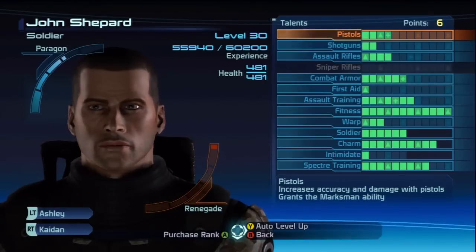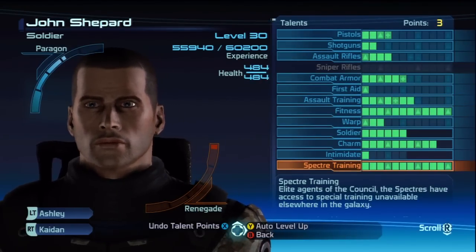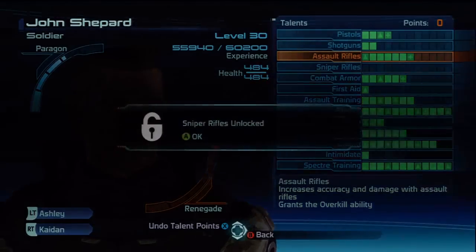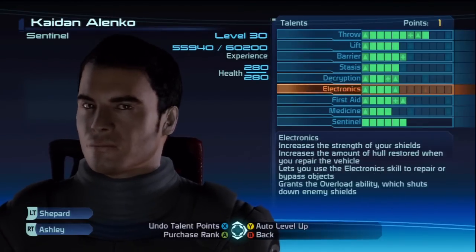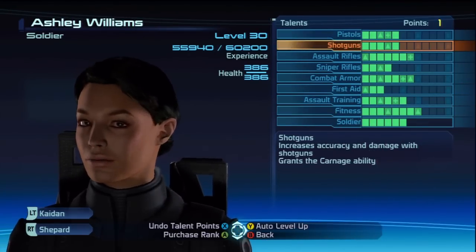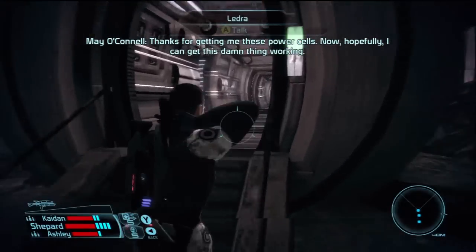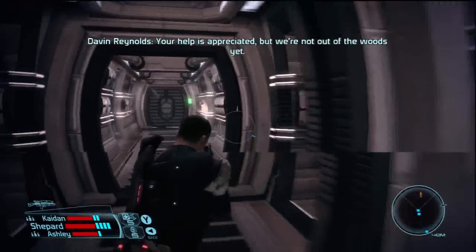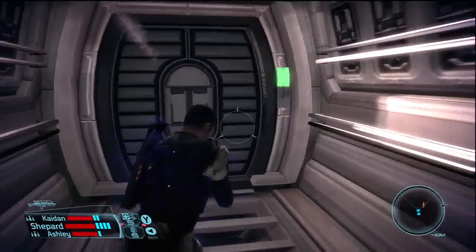You have to go to Exogeni Headquarters. Let's level up here. Spectre training — got that done. Assault Rifles — I can finally use a sniper but I can't upgrade it yet. Level you out and we'll make you better with some weapons. Done that. Let's inform Fai Dan that we've killed the Geth and destroyed the Geth Transmitter, then we'll go to Exogeni Headquarters in the next part.